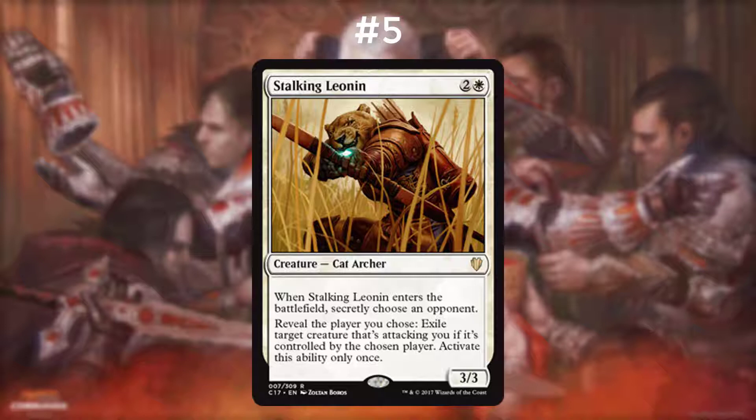As far as archetypes go, it really shines in Flicker, Control, and White Weenie. It's really good against the Fatty Cheat, Super Ramp, and Voltron archetypes. It's not really good against Tokens, Aggro, or Burn because you can only really target one creature.